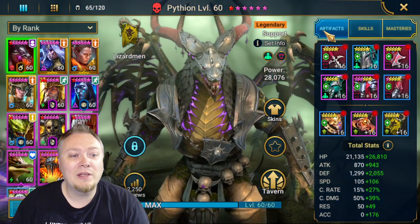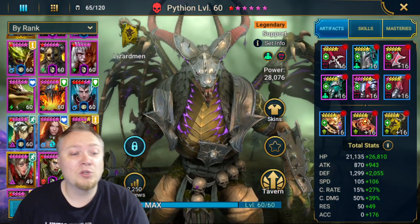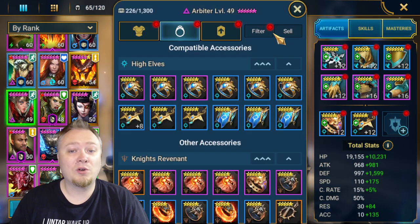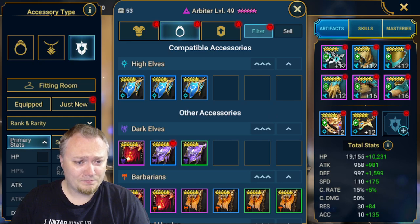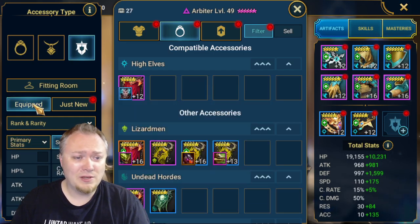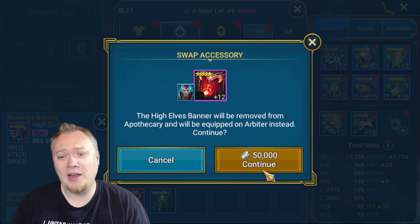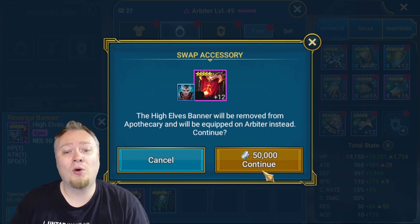So let's take a look - how do you build your first Arbiter? That's question number one. Well, you're going to find the banner with the most speed. It doesn't matter what it is. I only have one, and that's this one. So Apothecary, we're stealing your banner.